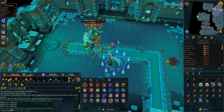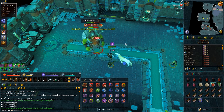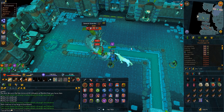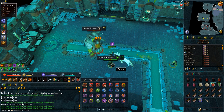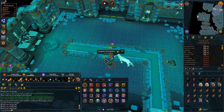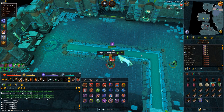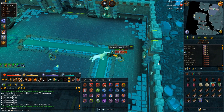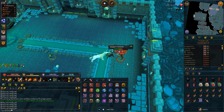Grardor can hit very high. With his melee attack he can hit over 2,400, and he has dropped me many times. At bare minimum, keep your health above 3,000 at all times — a combo from the Mage Minion and Grardor can easily drop you from over 3,000 health. Use your Unicorn if you get too low; it might slow your kill a little but it will save you.